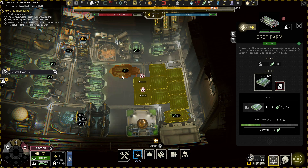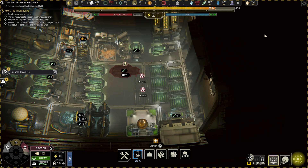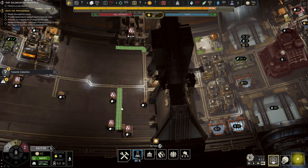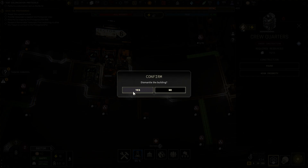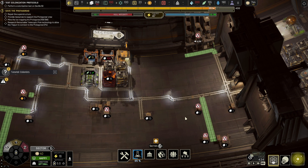One more here — get rid of this guy. Sector 6 needs an infirmary as well. I'll deconstruct this building I don't need; that'll free up 15 steel.